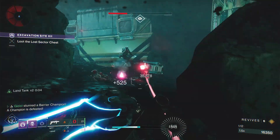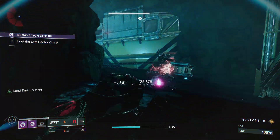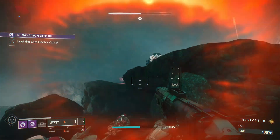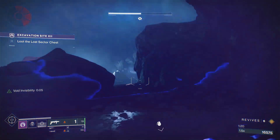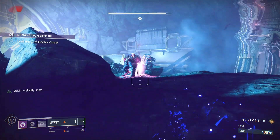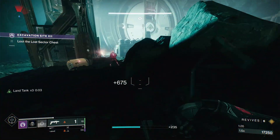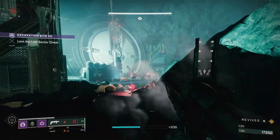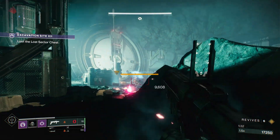For the rest of the enemies you can use whatever you want. I used a wave frame grenade launcher because it's pretty good for add-clearing — clearing out all the little weak red bars. Some other good options are sidearms, SMGs, anything with Incandescent, Chain Reaction, anything explosive, Firefly — things of that nature.